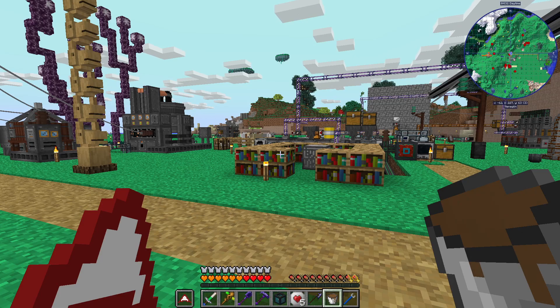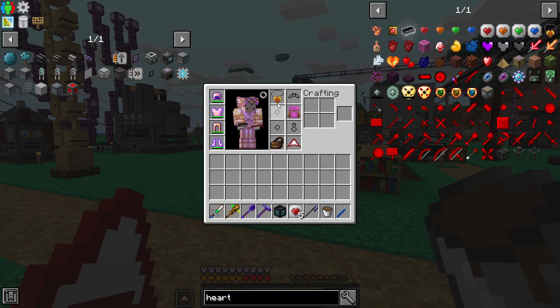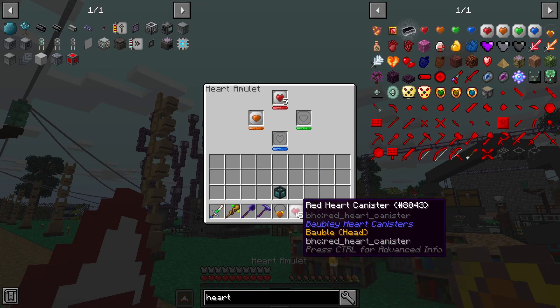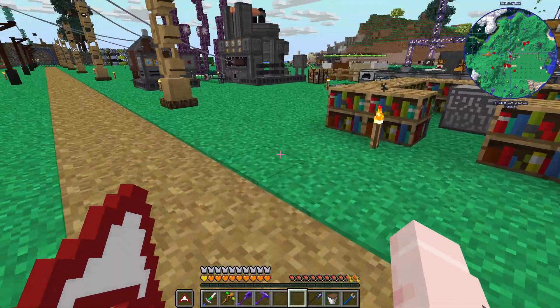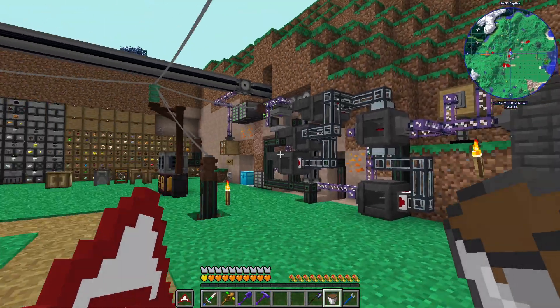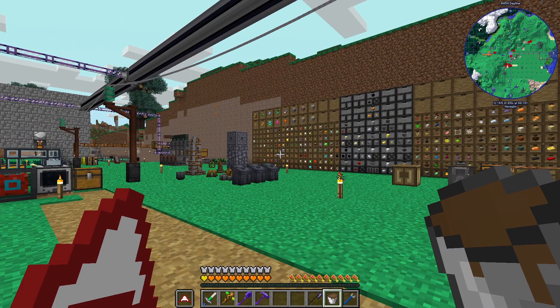Hello everybody, my name is Scatter. Welcome back to Divine Journey 2. I just wanted to capture this moment. I went ahead and made up five more heart canisters, and because that is 11 total, what we should now see is a yellow heart container. That's the third layer of heart containers, 21 hearts total. Very big moment.